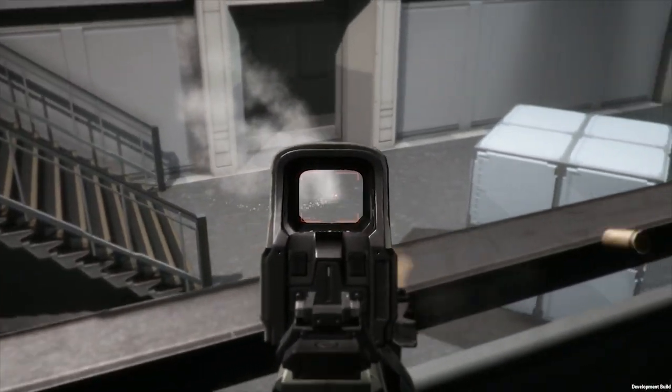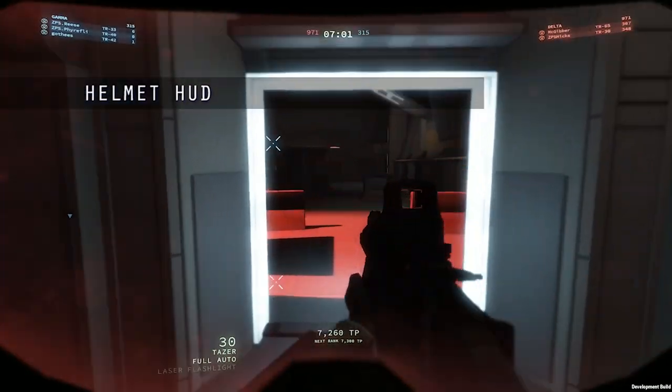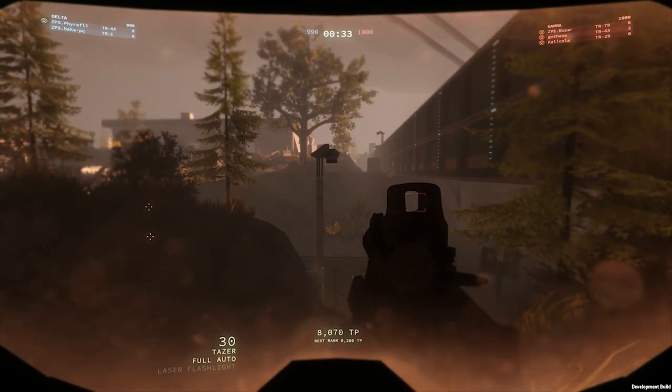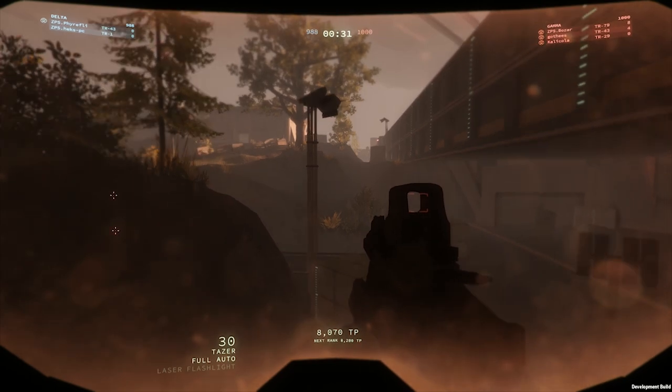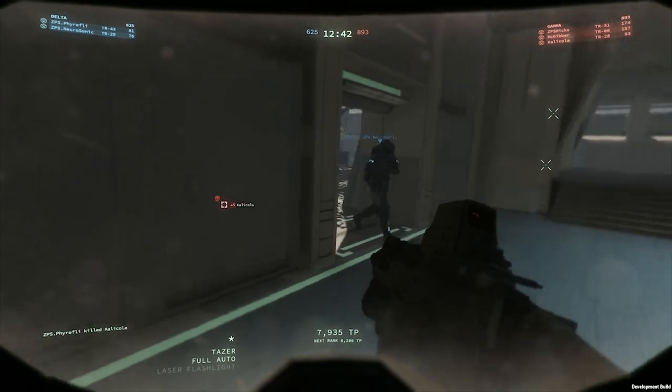The second major feature is the first version of our new helmet HUD. The HUD is now streamlined and projected onto the inside of your visor. When zoomed in, the HUD disappears, giving you a clearer view of your targets.